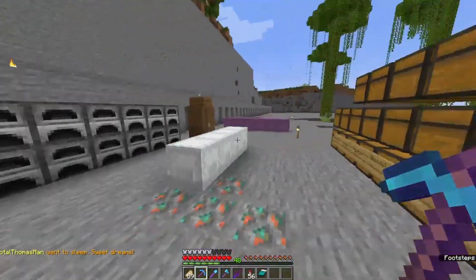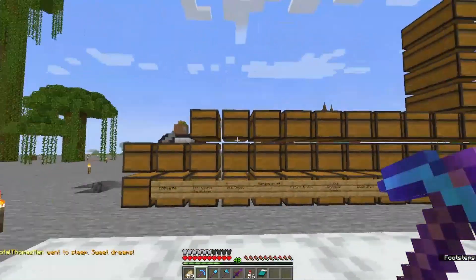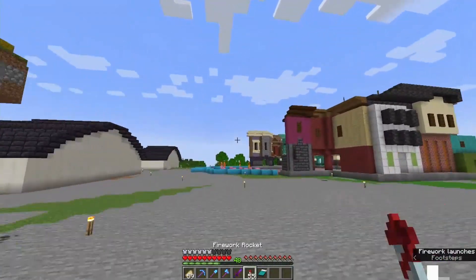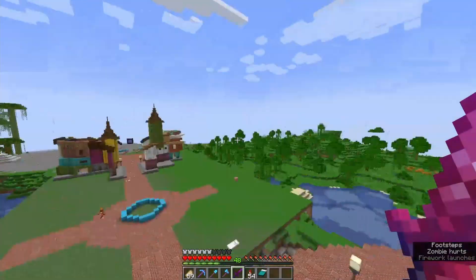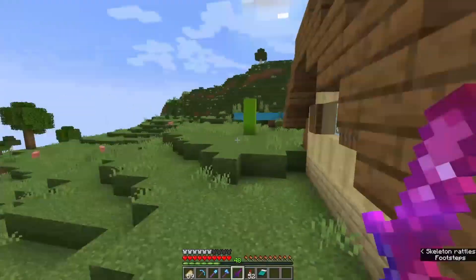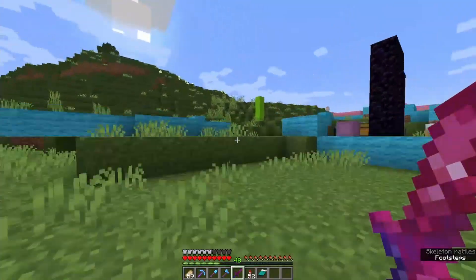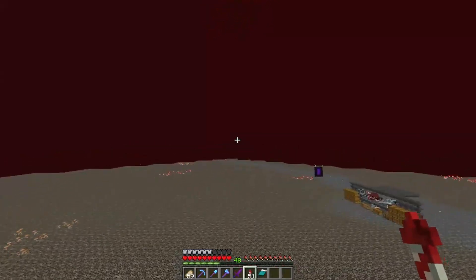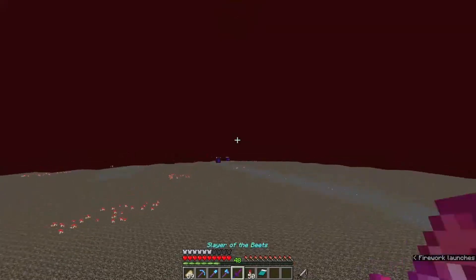I have just logged on to the server after not being online for a whole week, which means I have probably been pranked. So let's look around. All seems normal at the theme park. Now let's look at the farming village, and everything seems to be right here. Now there's one final place that I need to look at, and that is the starter base in the starter village.